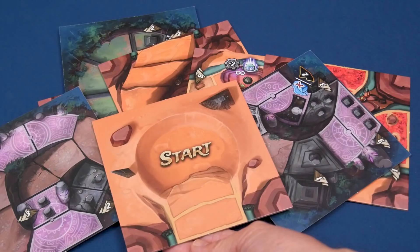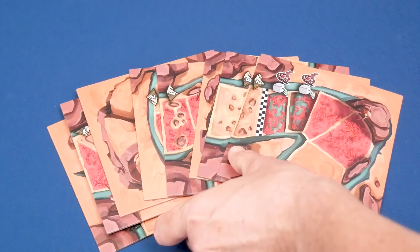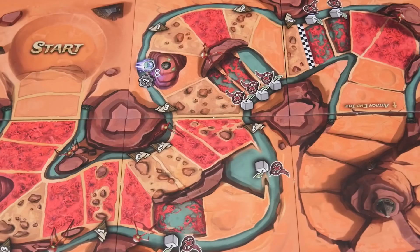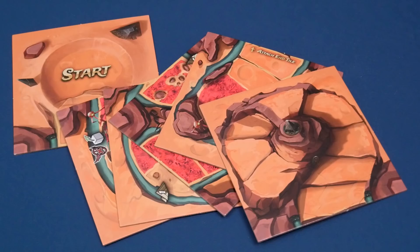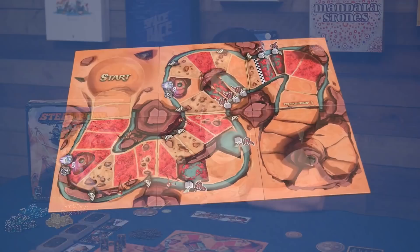Setting up the game is pretty straightforward, and you're going to start by choosing which track to race on. Choose either Machu Picchu or Mars, and flip all the track tiles to the corresponding side. Next, you get to build a track in any shape you'd like by connecting six tiles in the following order: one start tile, three middle tracks, one finish line, and one in-track tile. If you want a more gradual learning experience, there are some gameplay adjustments in the rulebook, including a smaller track, but today we're going to be guiding you through a standard game.